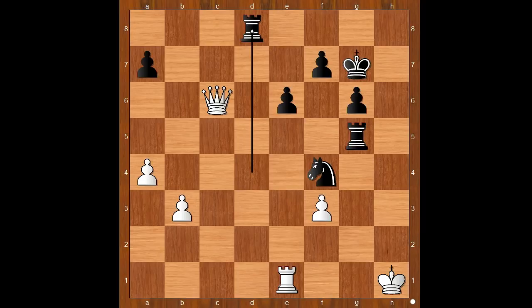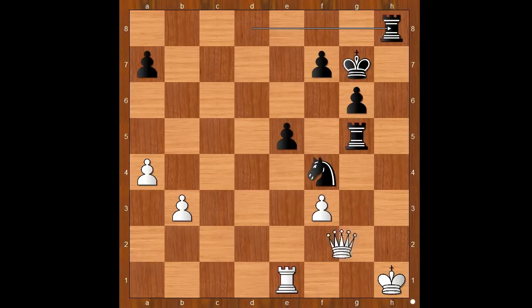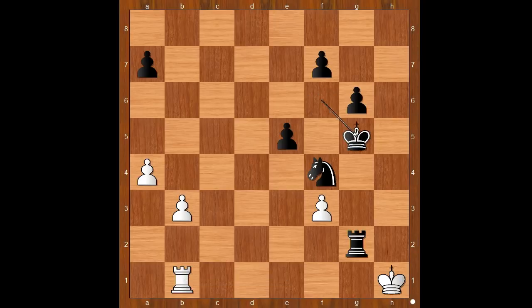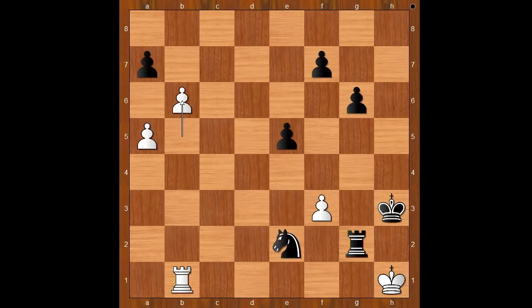For entertainment, I will show you just one line: queen to c3 check, e5, queen to c2, rook to h8 check, queen to h2, rook takes queen check, king takes rook, rook to g2 check, king to h1, king to f6, rook to b1, king to g5, b4, king to h4, b5, king to h3, a5, knight to e2, b6 — and one of the pawns will promote. Can black stop that? Yes: knight to g3 check, mate. What a lovely game!